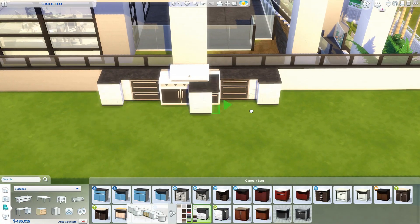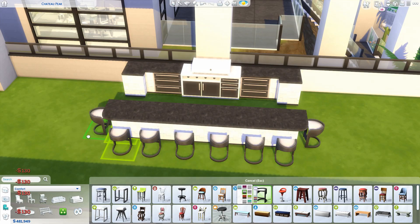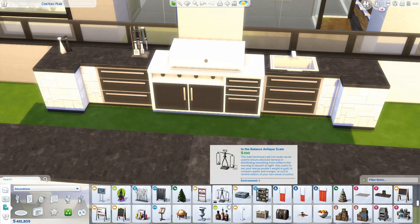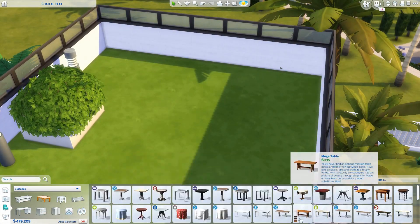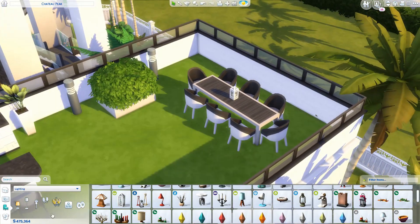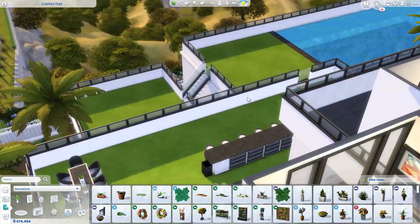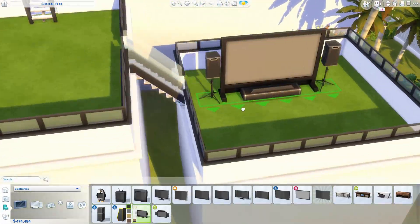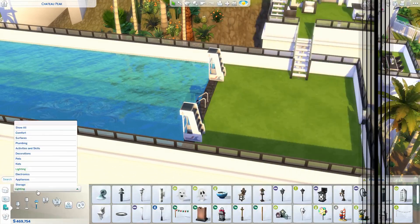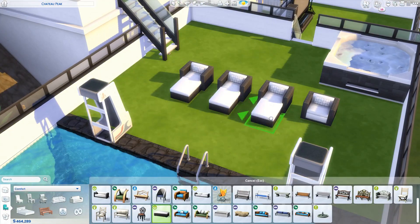Here is one of the tiered gardens - the barbecue area. This would be a good bit of fun in the sunshine, with all your friends over for a cracking barbecue. There's plenty of seating - by the bar or at a dining table. I used those ginormous two-by-two plant bush things I've never used before, and plopped them around with some potted plants all over the balcony. I also placed down an outdoor TV from Movie Hangout Stuff for a little outdoor cinema area.